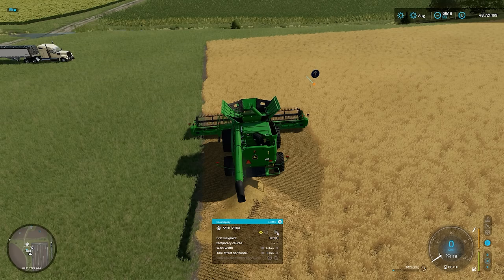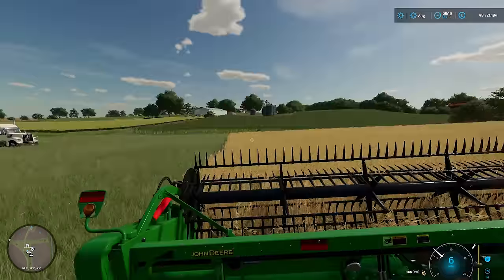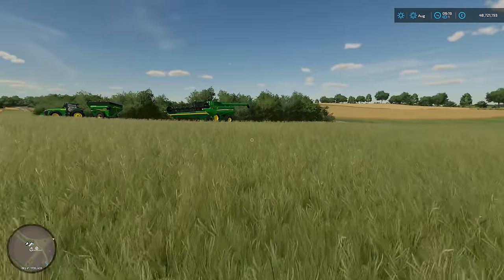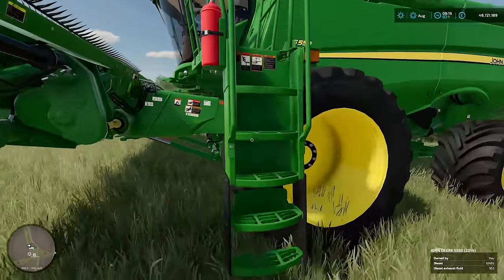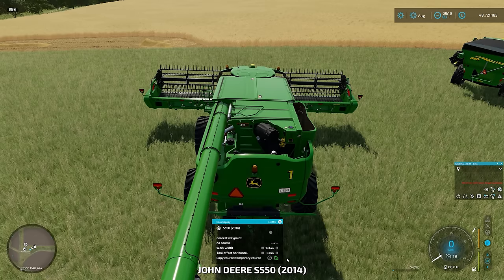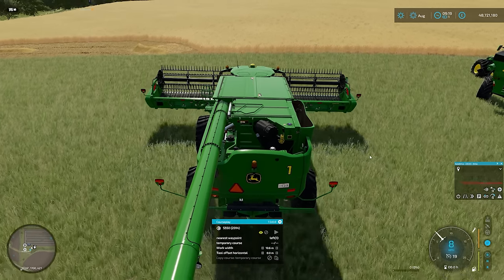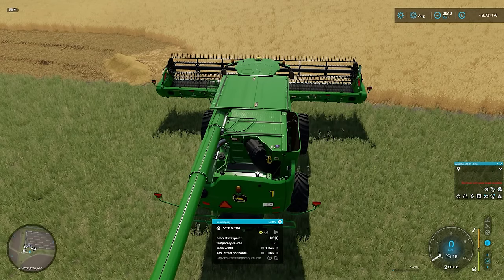I'm going to hit go with that combine. We've already copied our course down here, so I'm going to hit go and let them get on with it. Now I'll jump out and set up our second combine. Combine number two will start up. While we're starting up, you can see we've got our green icon there to copy the course - I'll do that. It's dragged our course in from the last combine we just did. I'm going to unfold everything here.